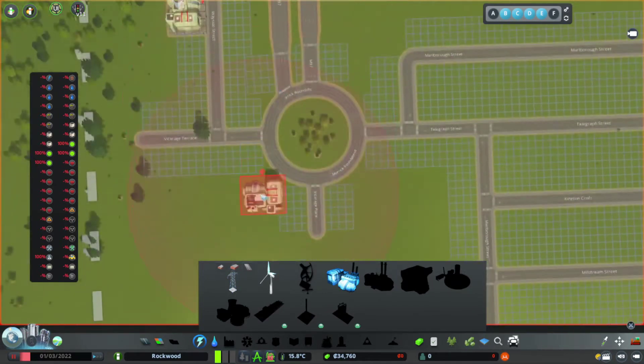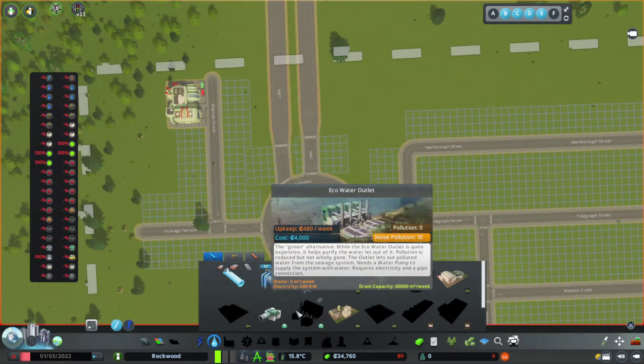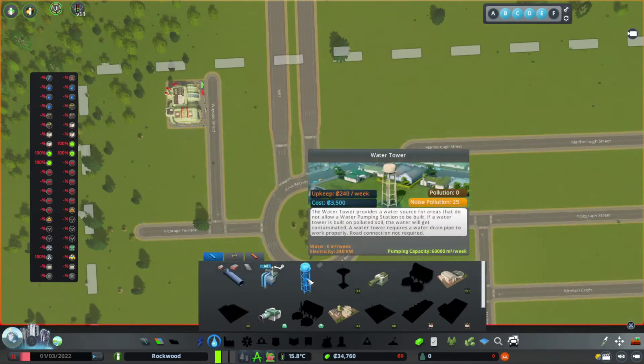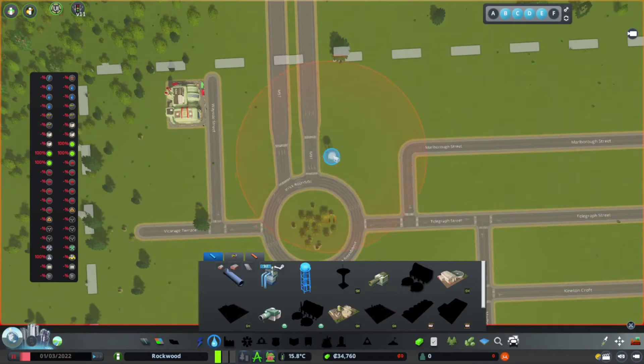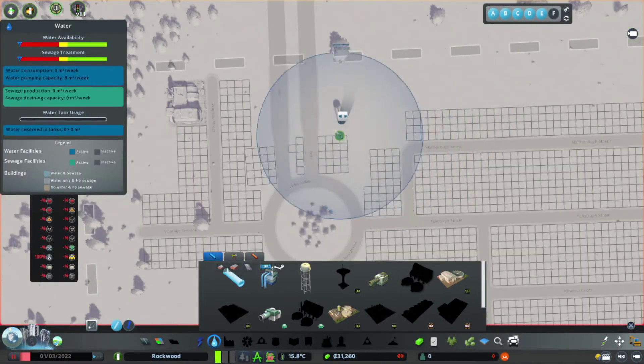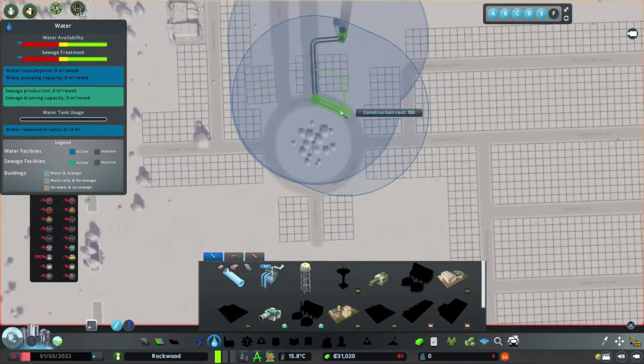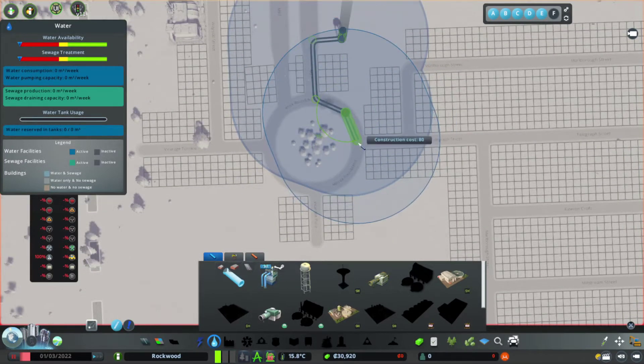We've run out of funds. We're also going to put in some water stuff, and we're going to start with a water tower - we're going to put that over here. This is going to be shops and things like this, and that will be a big problem when it comes to noise and things like that because it will be shops.